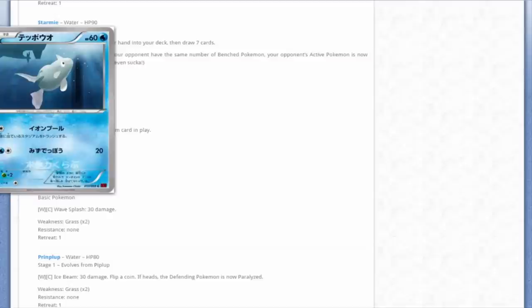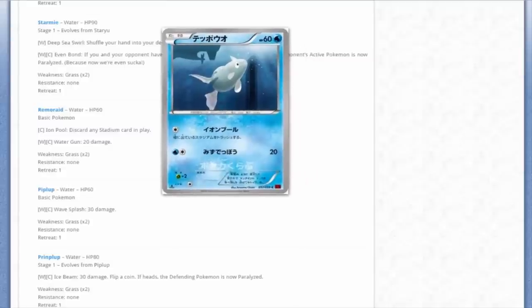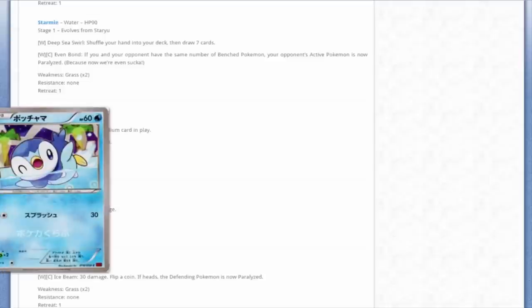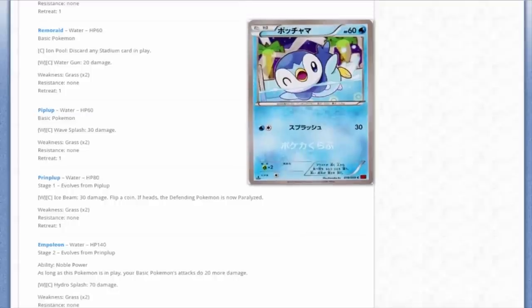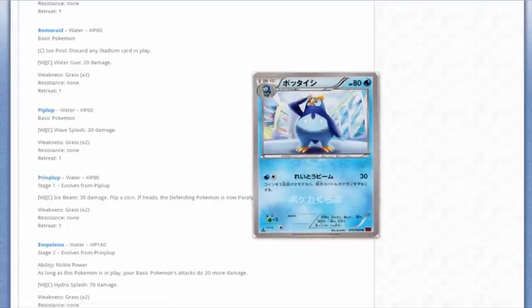We've got this Remorade with an interesting attack named Ion Pool - discard any Stadium card in play. Essentially Paint Roller in attack form. And we got Piplup - I love Piplup, one of my favorite starters. I love penguins; penguins are my favorite real-life animal.